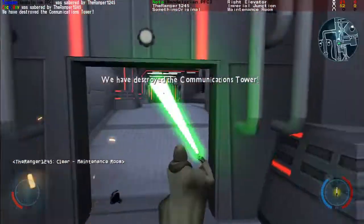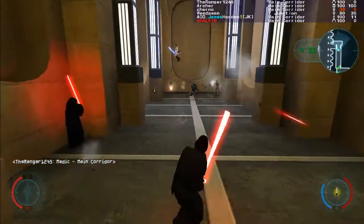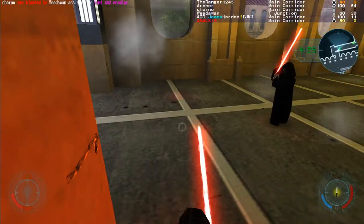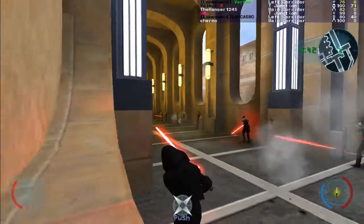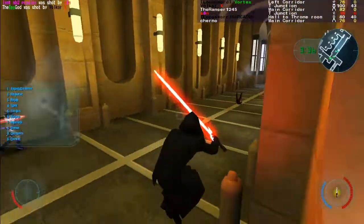The Jedi's role in teamfights is mainly support. Their ability to block blaster fire and repel grenades make them great frontline fighters. Try not to take up allies' cover while also making more cover for them while blocking. Make sure not to push the limits of your defense — run to cover when reaching about 30% FP. Use force push on enemy gunners to prevent them from running to dodge your teammates' blaster fire in teamfights.